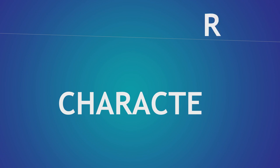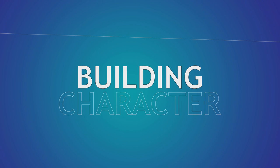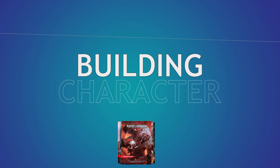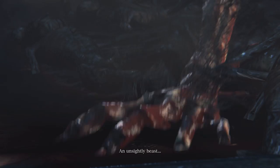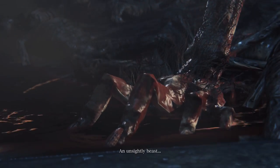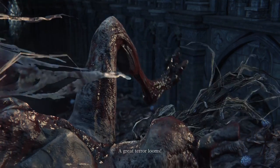Welcome back to Building Character, where we figure out how to play as your favorite fictional characters in Dungeons & Dragons. Join the Patreon to vote for Raiden from Metal Gear or Virgil from Devil May Cry, and like and subscribe for a longer hunt next time you play. Today we're building Ludwig the Accursed, the Holy Blade — the big freaking horse boss monster man from the Bloodborne DLC.